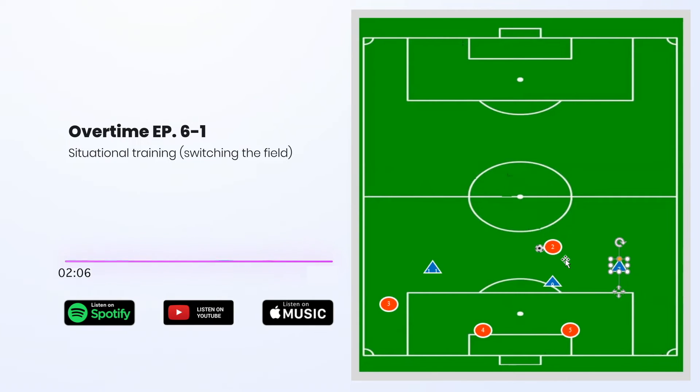If the red team lost the ball tonight, we talked a lot about pressing or repressing to try to win the ball back. There were a couple of situations where the three would have the ball over here, and if the three lost the ball, we immediately were asking the four to join in to go two-v-one to try to win the ball back from the eleven.